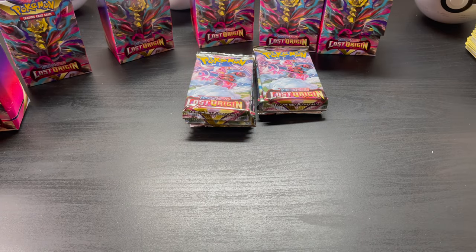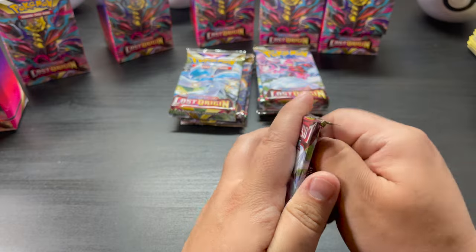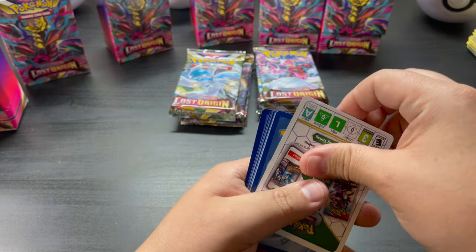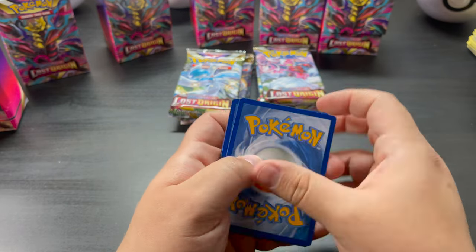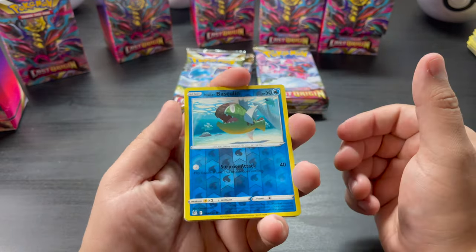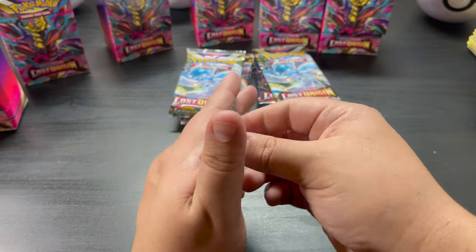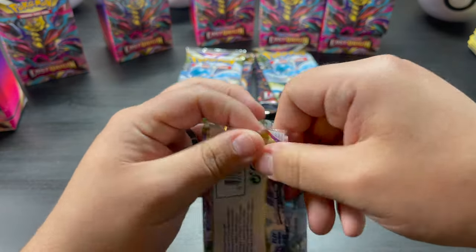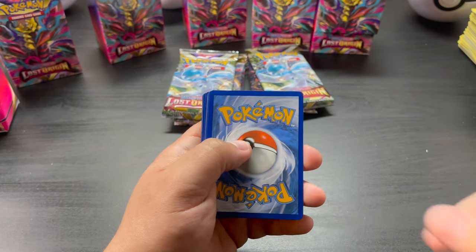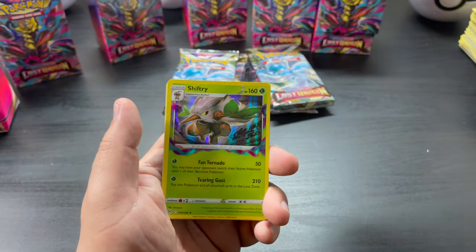I can only imagine when they do these mass unboxings — you can only imagine all the bulk they have. I wonder what they do with it. One, two, three, four, five, six — a Machamp and a Dugong. Should have a hollow or better in this one — one, two, three, four, five, six. A hit! Come on — Gumi and a Shiftry.